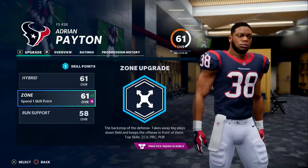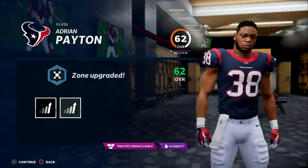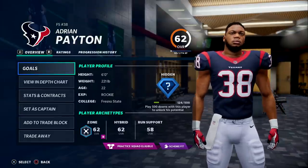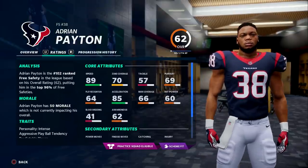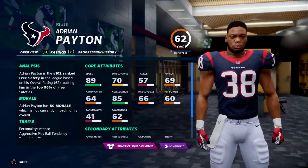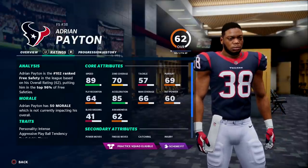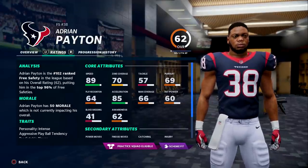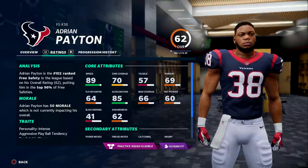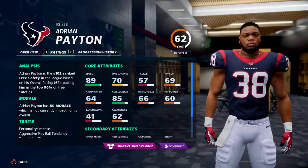Let's do some upgrading here. We begin with Adrian Payton. I know he's only a 62 overall, but I like where his coverage ratings are — zone is already a 70. If we end up in a situation where the team doesn't have a lot of cap space or flexibility, you could see a player like Payton become a starter potentially.